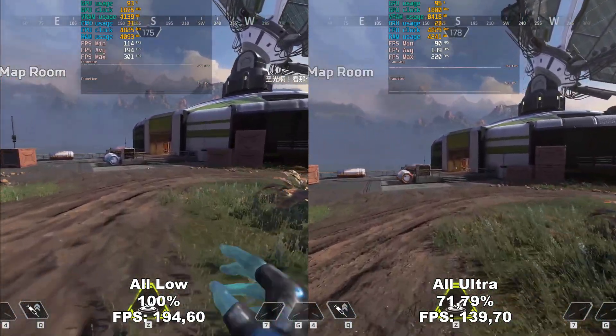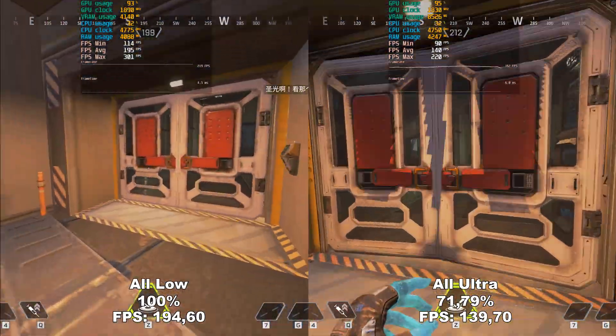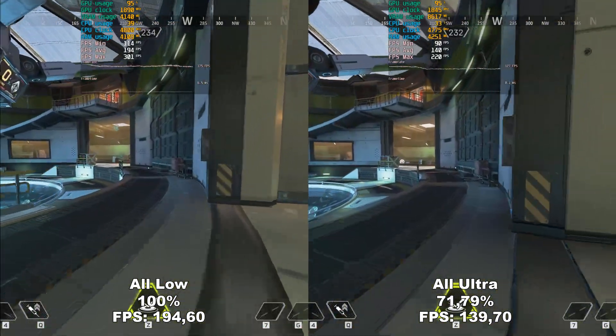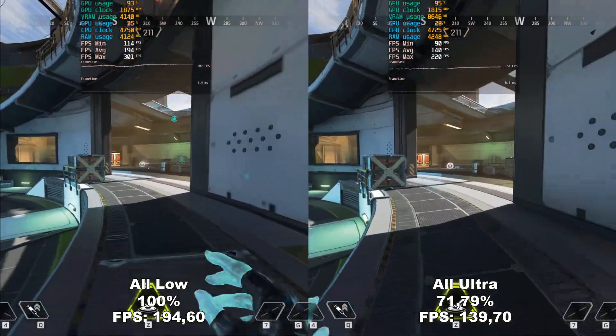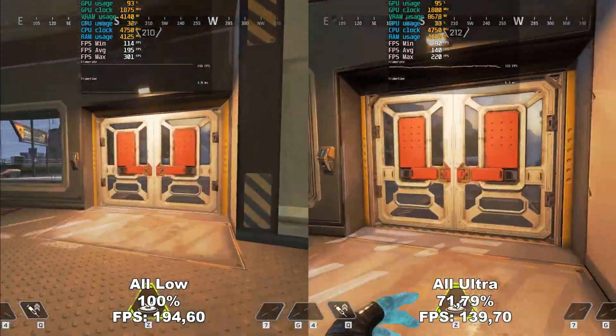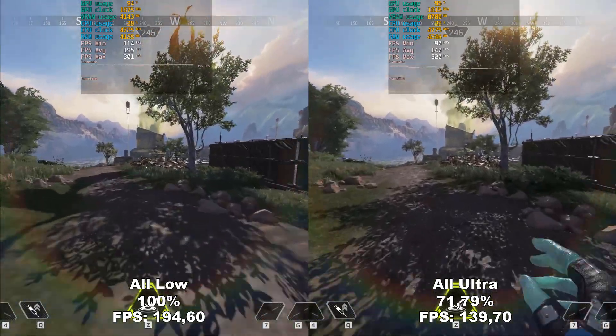Lastly, the game automatically caps out at 300 FPS. So should anyone be lucky enough to have a 360Hz monitor and a PC that can run the game at that — well, you're out of luck because it caps out at 300 FPS. As you can also see in the video, there's a 30% difference between All Low and All Ultra, so we have a lot of headroom we can work with. So let's get started.